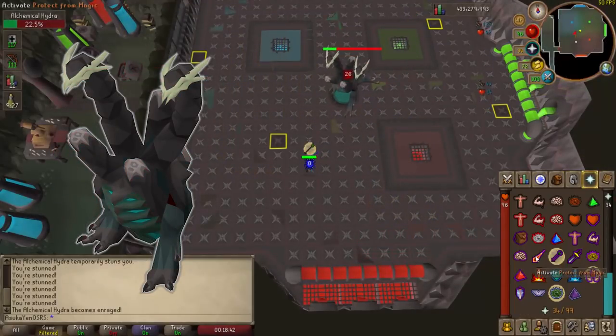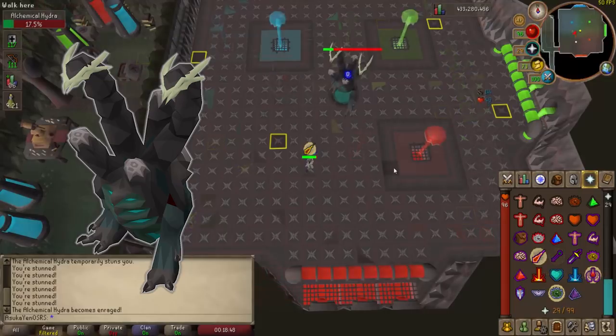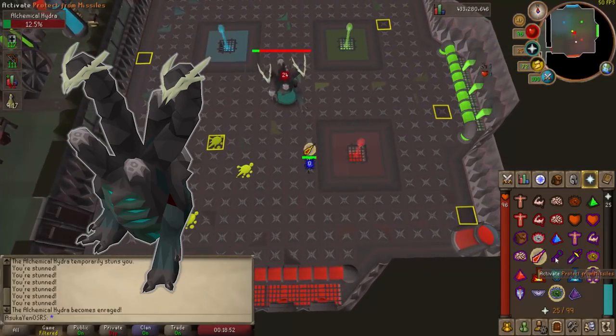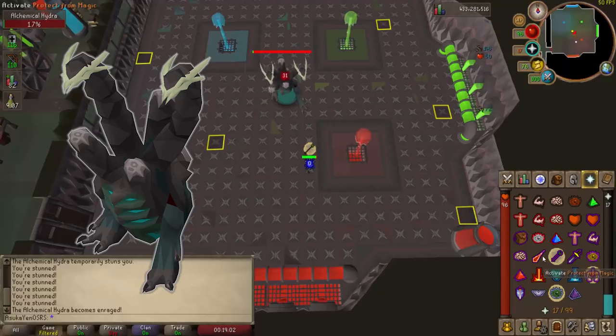The final phase has the Hydra turning black, and this is referred to as the jad phase because it will always switch its attack style after one attack. So if it starts with ranged it will switch to magic, then ranged, then magic. After the first three attacks the Hydra will again throw a poison attack near you — run out of the way to avoid it, otherwise you will take rapid damage and it will deplete your hit points. After that, continue switching prayers back and forth as its attack style indicates until you finish the kill.